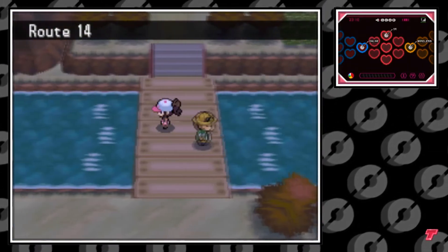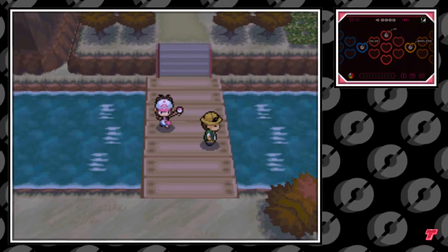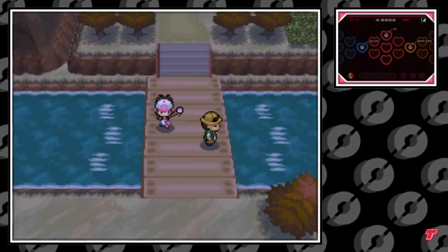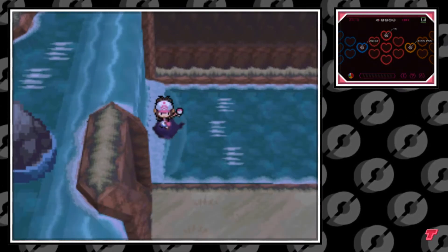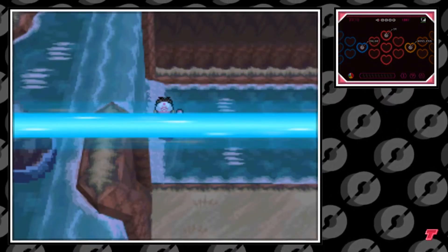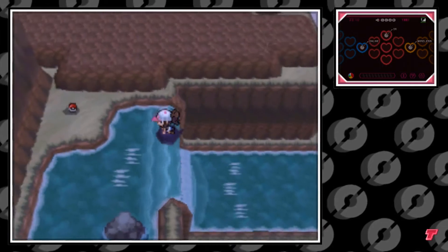Once in Route 14, the first bridge you find will have a river. Go ahead and surf on the river to the left, and eventually you'll come across a waterfall. You're going to need to use the move Waterfall to climb up, and in this case it's my trusty Walrein from one of my playthroughs.